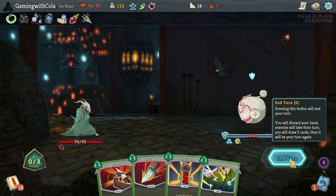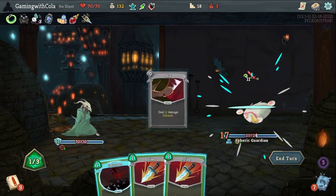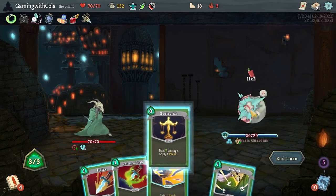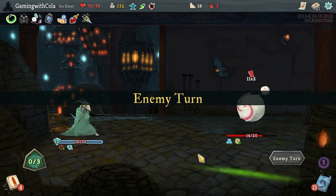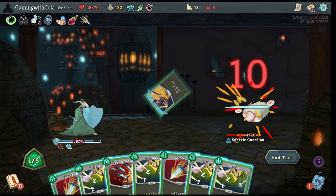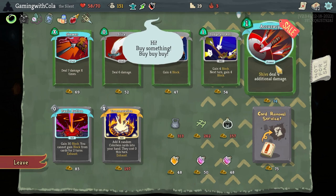I'm happy with that — awesome! We will go this one, Defend, then Shiv, Strike — end turn. Cool! Going to go Neutralize, that one, then Defend — mitigates one of them. Then going to go Sky, going to Strike — perfect!